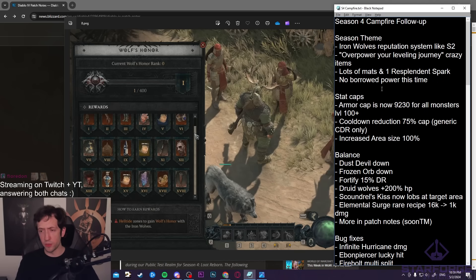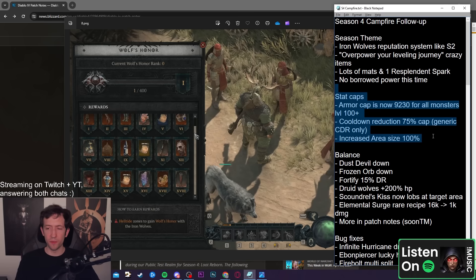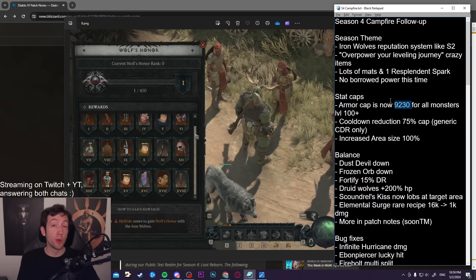One important change is armor. The armor cap is now 9,230, which is the cap against level 100 monsters. Before, the armor cap was 13,300 for Tier 100 nightmare dungeons, and in the pit it was actually 16,400 or something. That's now way lower — you only need 9.2k. Especially Barbs can get that very easily, Rogues as well. You don't have to go for Juggernaut aspect anymore, and it's way easier to hit the armor cap.